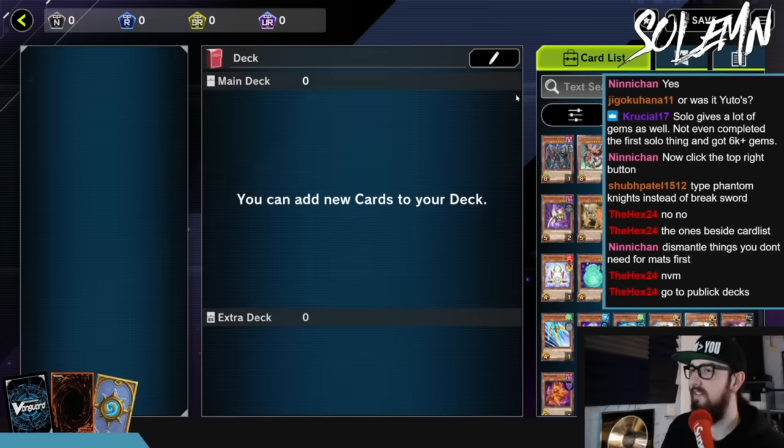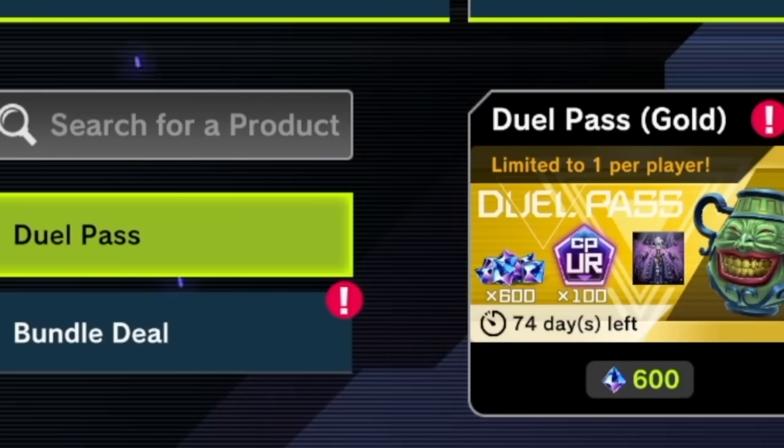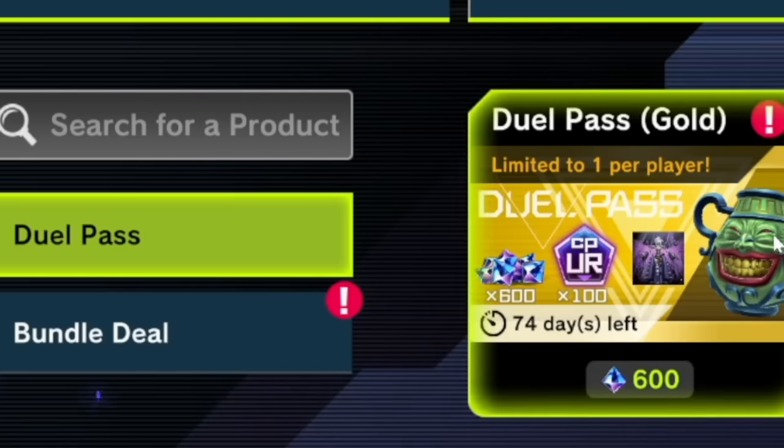There's one more thing you absolutely need to buy that's a bit less obvious, and that is on the Special tab: the Duel Pass. This is an investment in your future. When you buy it you don't actually get anything instantly, but as you progress in ranked mode you'll start getting extra rewards, and by the end of it — assuming you've played enough — you will have received not just the gems you invested back but even more on top. So this is basically free money, free cards, but it's a bit delayed and depends on you progressing through ranked.